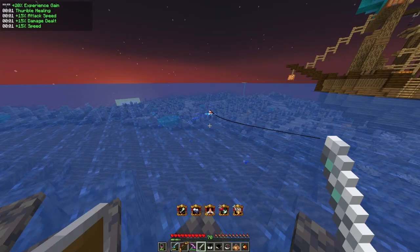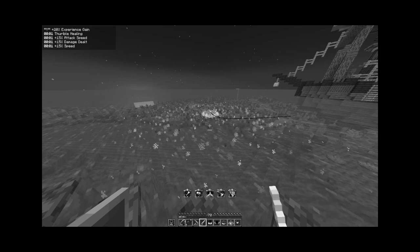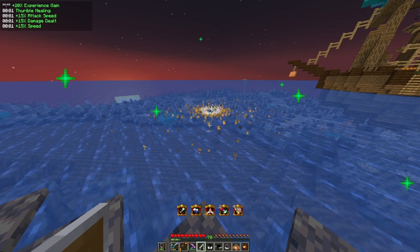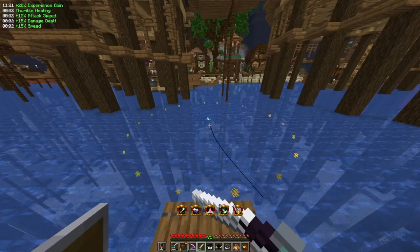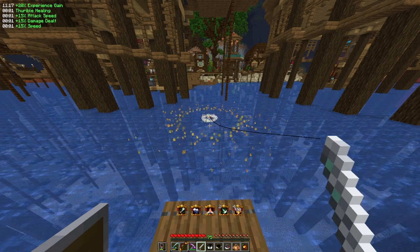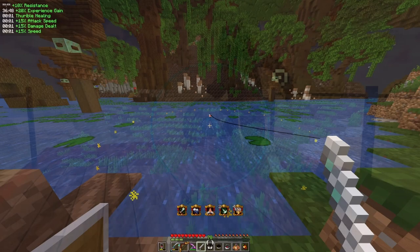The third event — Shrink Ring — has you wait for the orange rings to match the size of the static gray circle, then left click when they meet. This event is very straightforward: not matching the rings will result in failure. It's very similar to another fishing minigame.